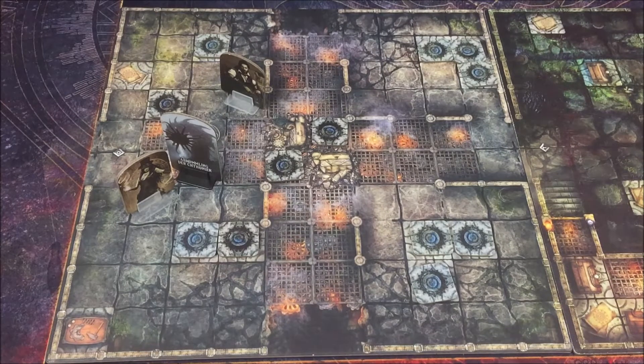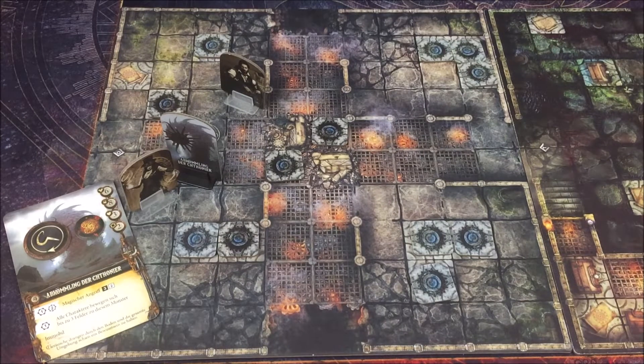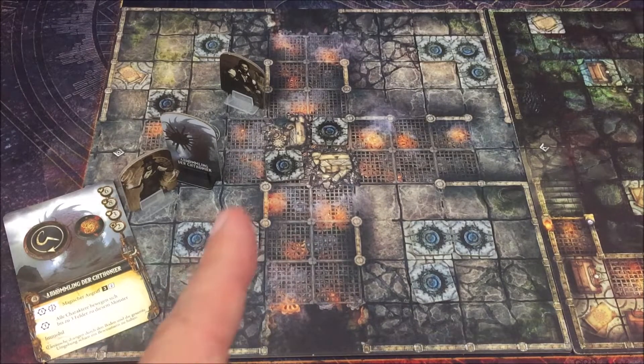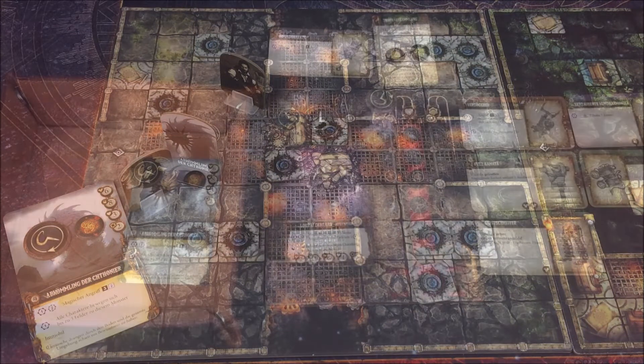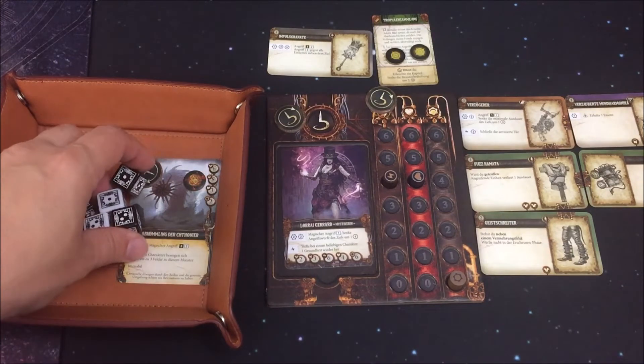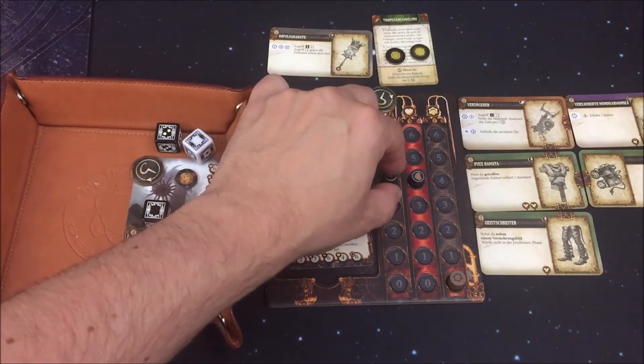Die Horrorphase endet, weiter mit der Monsterphase. Wir haben nur einen Monster auf dem Spielfeld. Aufgrund des Effekts von Lorraine hat der Kutonio nur eine Ausdauer statt zwei. Er führt den ersten Effekt aus: magischer Angriff in Reichweite bis zwei Felder. Beide Forscher wären in Reichweite – bei Gleichstand bei den Lebenspunkten kann ich wählen. Ich wähle Lorraine, denn sie hat die bessere Willenskraft. Drei schwarze und zwei weiße Würfel gegen Willenskraft 4 – das sind vier, es reicht, um getroffen zu werden. Ich verliere aber keine Gesundheit, sondern bezahle alternativ eine Essenz.